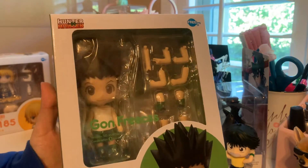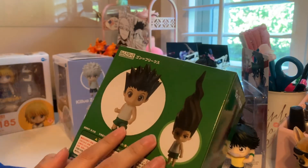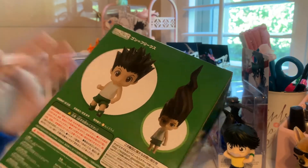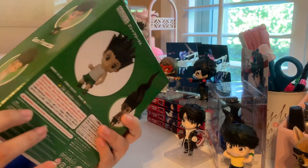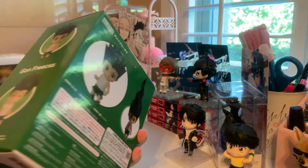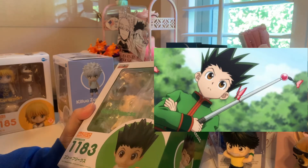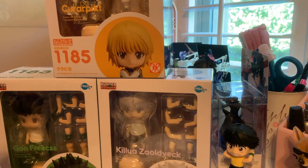The best boy — oh my goodness, I'm so excited. But before I say anything, when they showed what the figures came with — you know how they show the prototypes and then show them in color — I was actually kind of disappointed with Gonz because his accessories are so plain. The only thing he comes with is his hair and the face plates. I wanted him in the green uniform, and second, I wanted the fishing one. Anyway, he's the best boy and I'm just so happy.